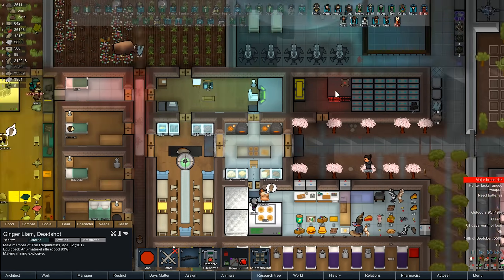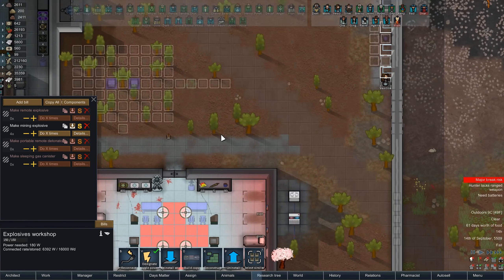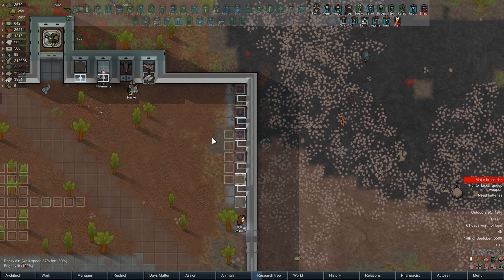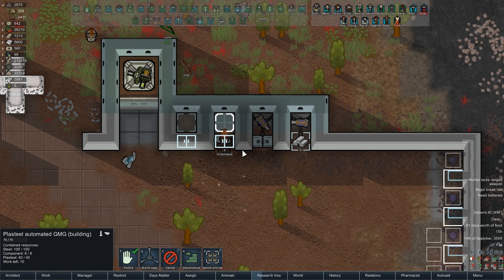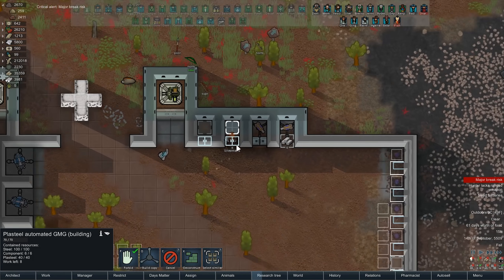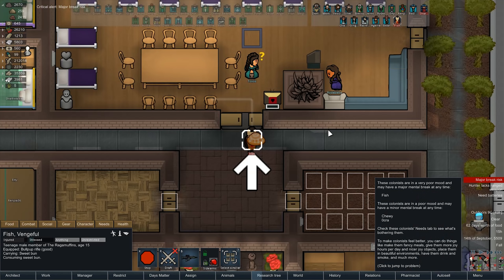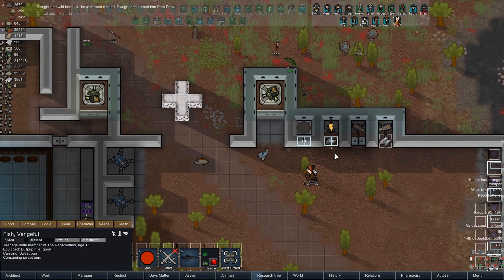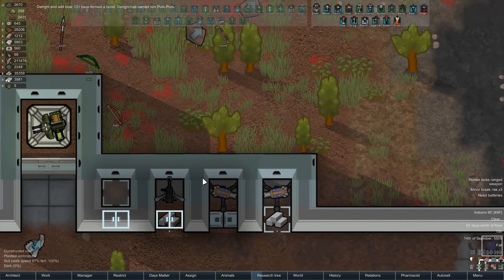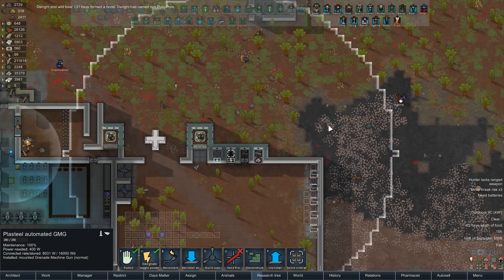Apparently it takes a mining job to get rid of it for some reason, although I could use the mining explosives for that. Ginger Liam's already getting ready to crank those out anyway. Oh yeah, we were putting up a grenade launcher - I forgot about that. I wanted to try something different and I did - we'll see how that works out for us.